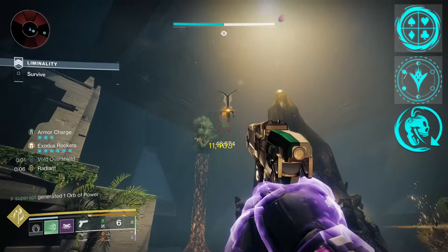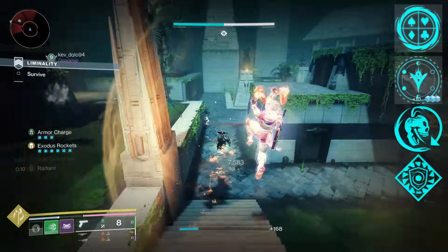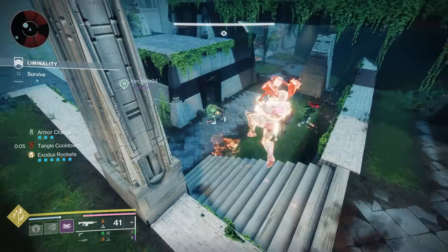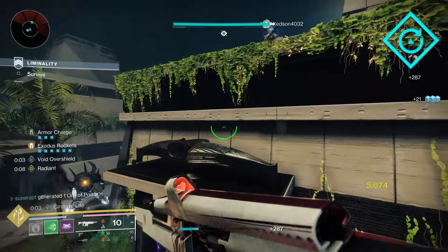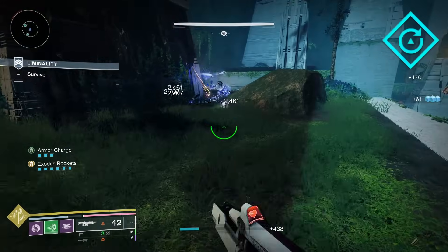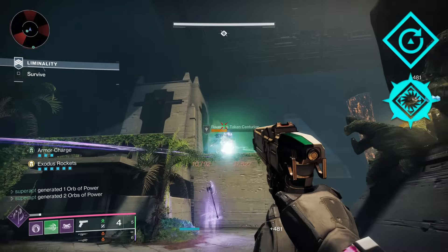For the fourth column I'm using Void Hegemony — while you have a void or prismatic subclass equipped, defeating weakened targets provides a small void overshield. I'm also using Counter Energy — when you or a fireteam member stuns a champion, you gain energy for your least charged ability. For the fifth column I'm using Shield Crush — while you have woven mail, frost armor, or a void overshield, your melee recharges faster and deals increased damage; while amplified or radiant, your grenades recharge faster and deal increased damage. I also recommend Expanding Abyss — void sources deal increased damage to weakened targets.